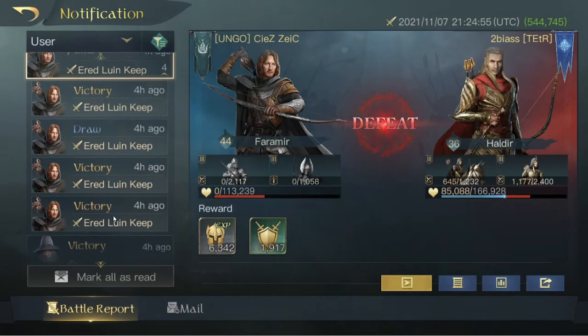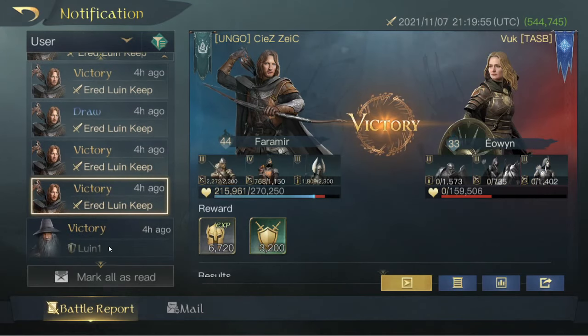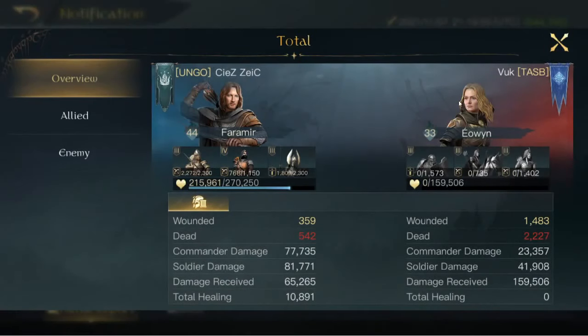This is a report from earlier today. There were four or five armies standing on Arid Lumen Keep, which my faction is trying to take. We completely bulldoze a level 33 Eowyn — Eowyn was named as the sole S-tier commander in Chiskul's recent video. I will say that my Faramir has an 11 level advantage, which is quite massive, and I brought tier 4 units to this fight.